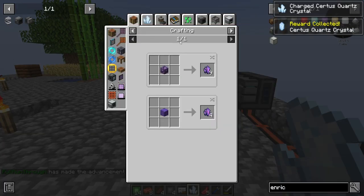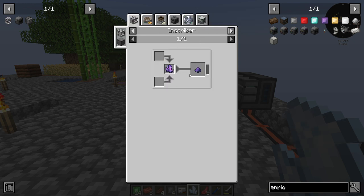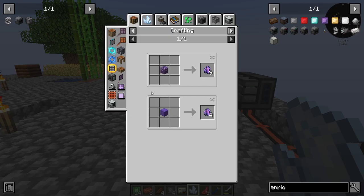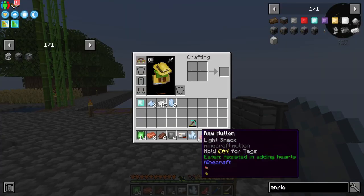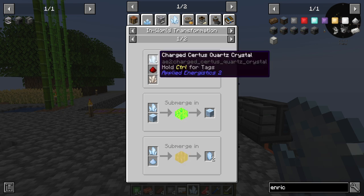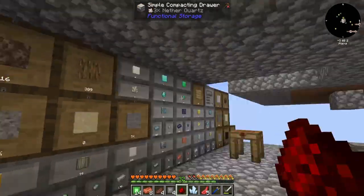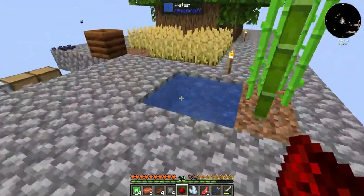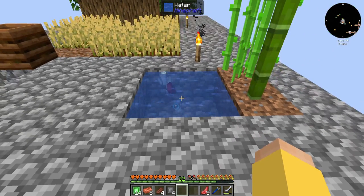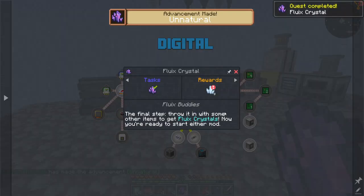Now I need Fluix Crystals, which need to be submerged in water or something — or Fluix Dust in an Enrichment Chamber. I can pulverize to get the Fluix Dust. It needs to be submerged in any fluid with a Charged Certus Quartz, a Redstone, and another Quartz. I can just throw them in here and they're eventually going to pop out Fluix Crystals.